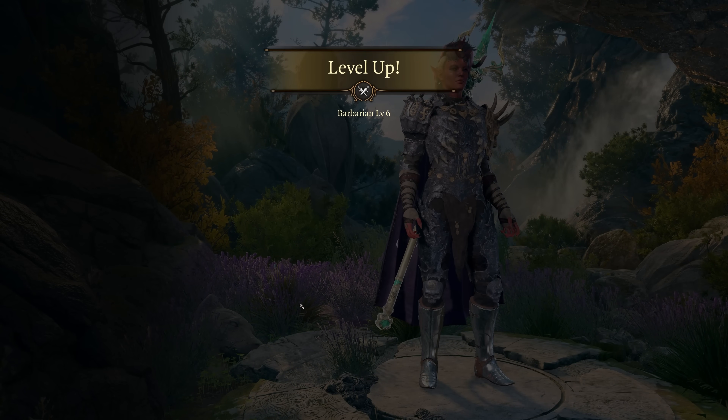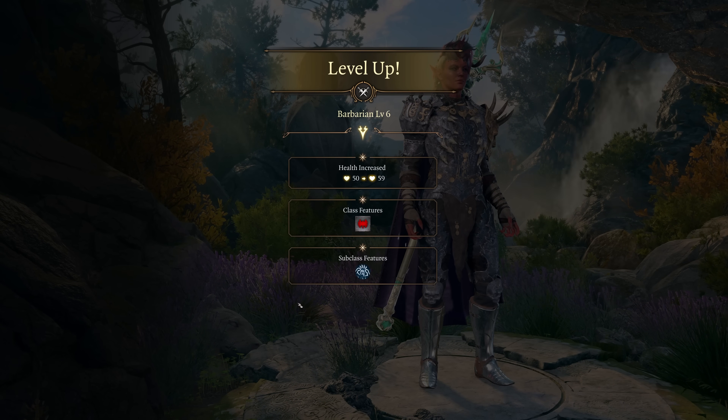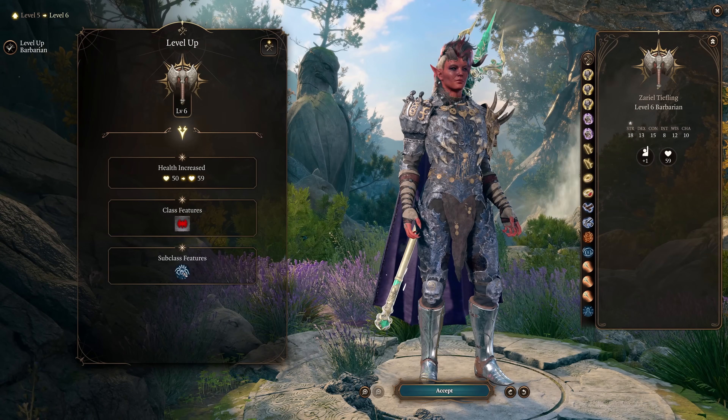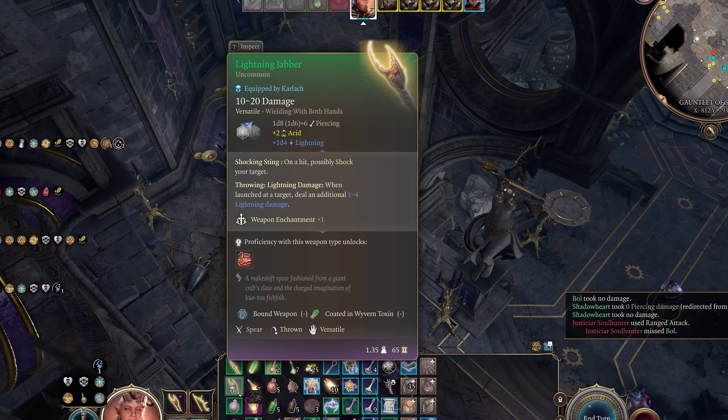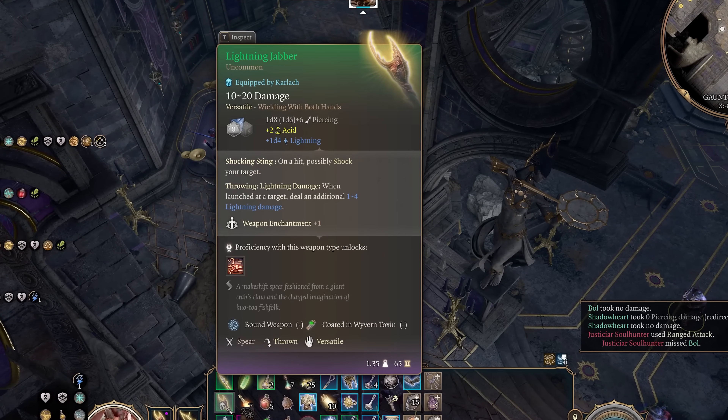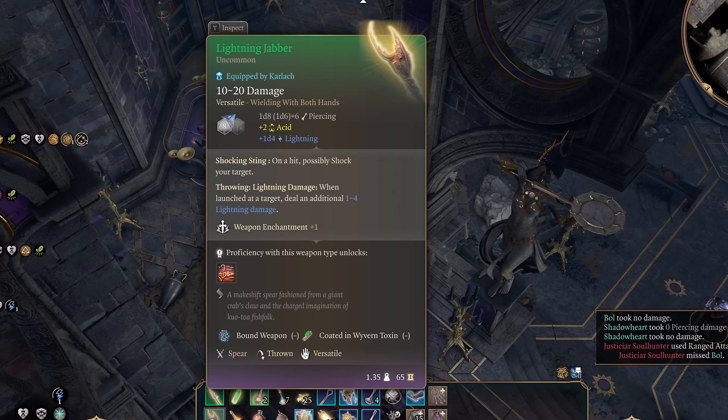Between levels 6 and 7, you're going to want to change your class to Fighter. This change depends on when you reach Act 2 and acquire the Lightning Jabber, which we'll talk more about in the equipment section, but once you get this spear, that's the cue to go to Withers and change your class to Fighter.